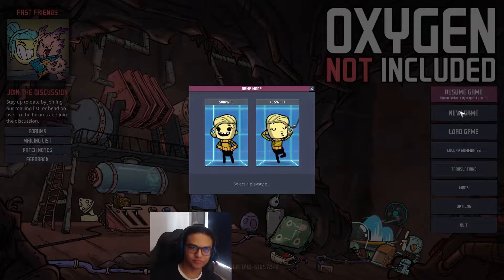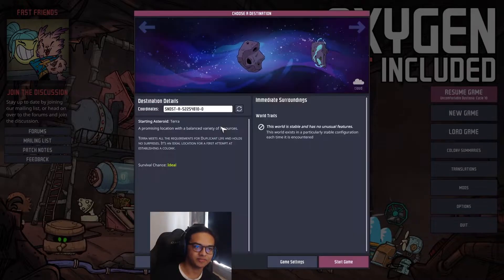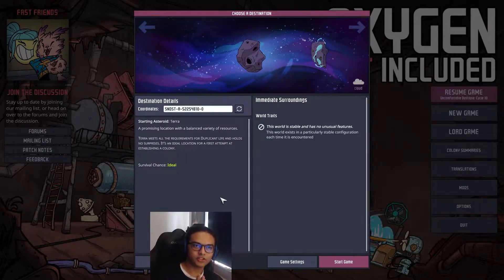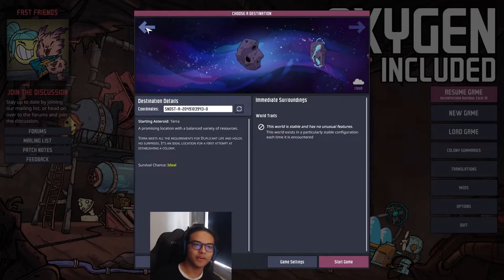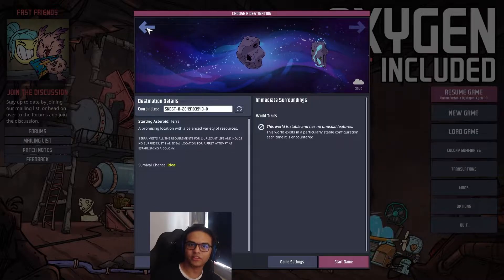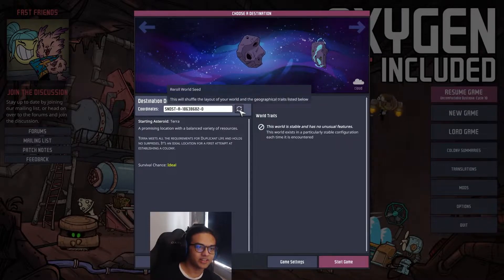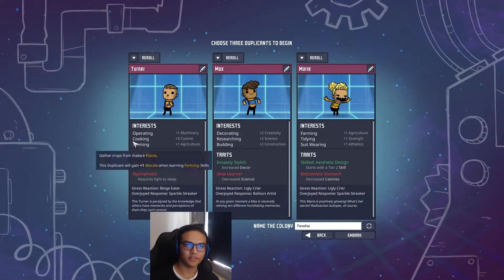We're gonna start a new game. You can pick no sweat or survival - I always go with survival. We're playing through each of these asteroids; this episode covers the first one. I'll put the coordinates in the description so you can join me if you want. We start off with three duplicants.